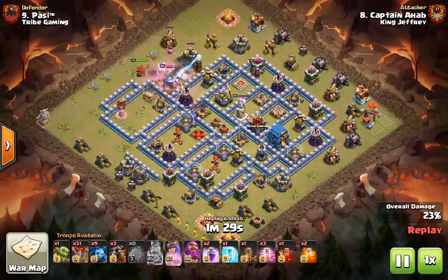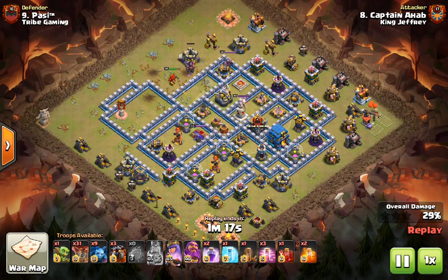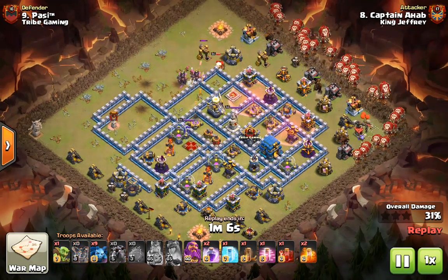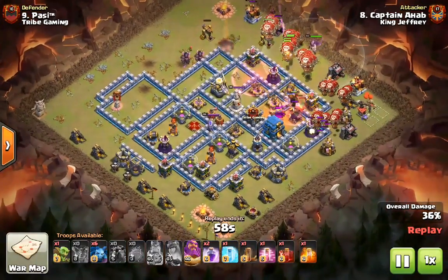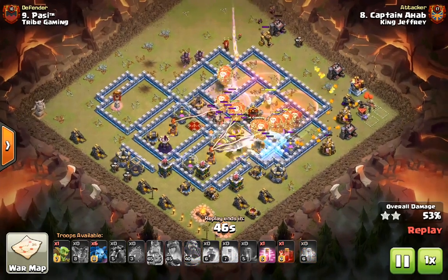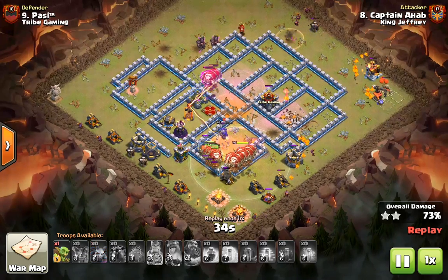The heroes end up clearing out this Tesla farm and the air defense in the wizard tower, so it helps out the balloons quite a bit. Since he made the base so rectangular with the entry, he's going to be able to drop all of his Lava Hounds and balloons just in a line to path across the base at the same time, and that's going to crush this base — very much an overkill by Captain Aham.